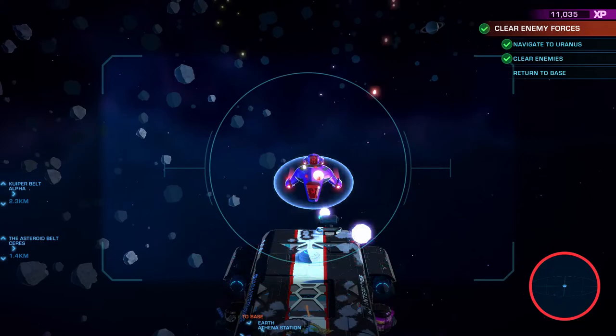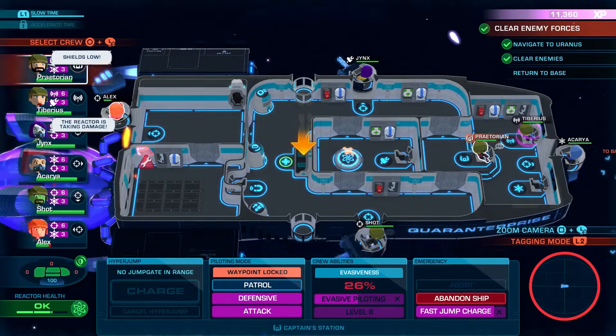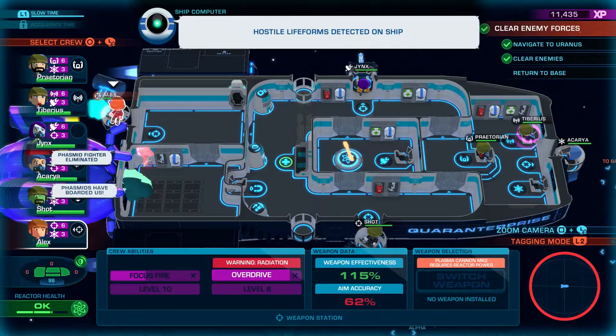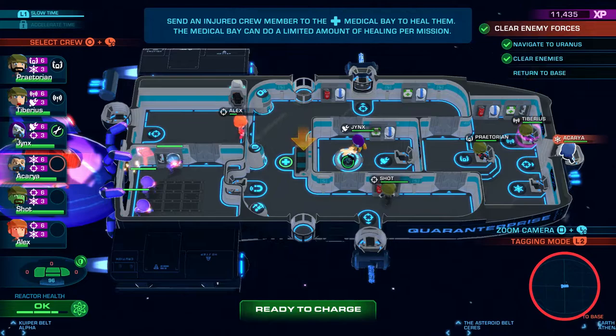I'm surprised he didn't board us — oh, there he goes. A lot of stuff needs to be fixed. Alex needs to go rest — he's gonna have to. We're in trouble! Hotshot's going to have to get the gun. We won't have anybody on the cannons. We talked all that smack, and now there are three enemies and one of them looks special — he's got a helmet of some kind.